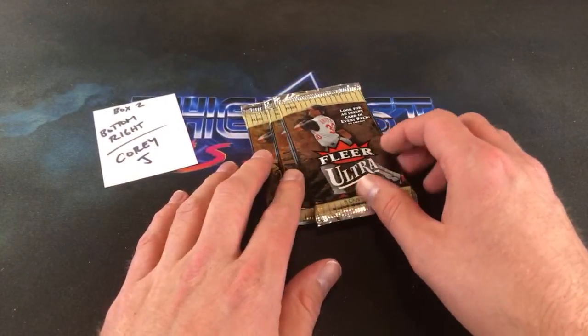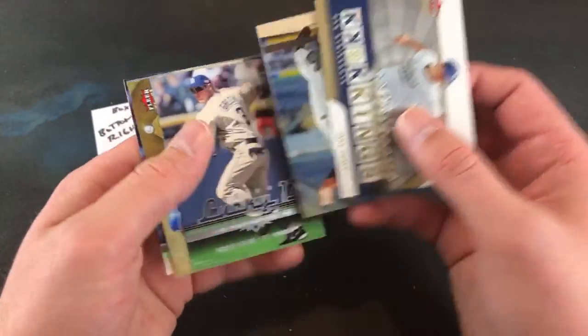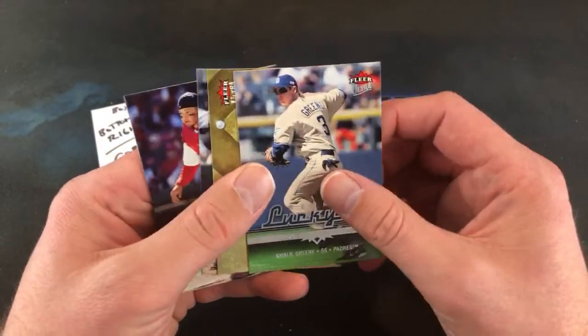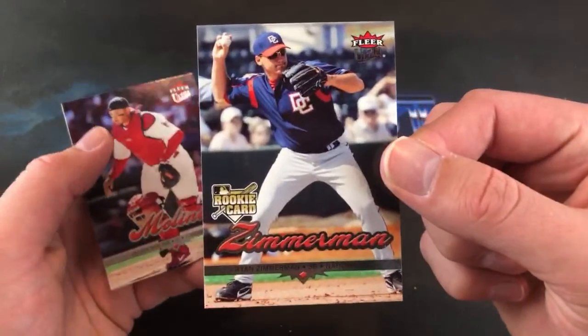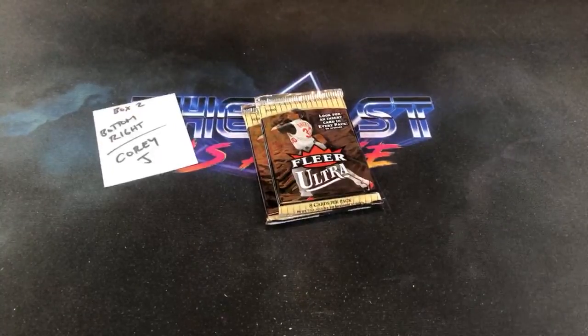Last three packs of the night for Cory — where is that relic at? We already saw the redemption for the Kenji. This pack doesn't feel like it has a relic. Jake Peavy Strikeout Kings. Another Zack Duke. And looks like we have a Ryan Zimmerman rookie card — finally pulled that one, pretty awesome! Jeff Kent Diamond Producers, the Zimmerman rookie, and Yadier Molina after that. Best rookie in the set — the Zimmerman.